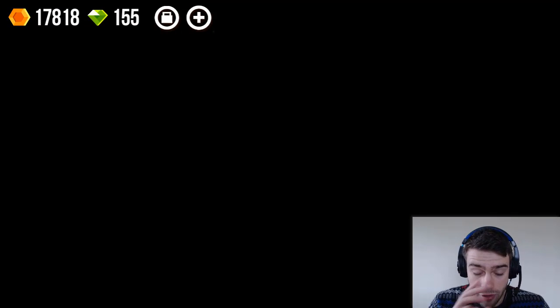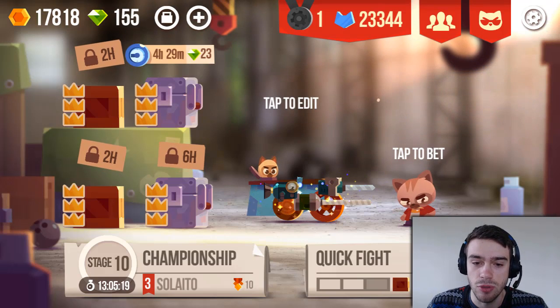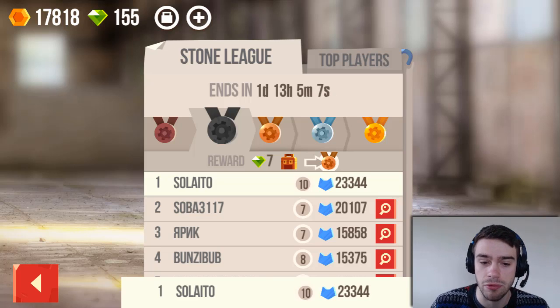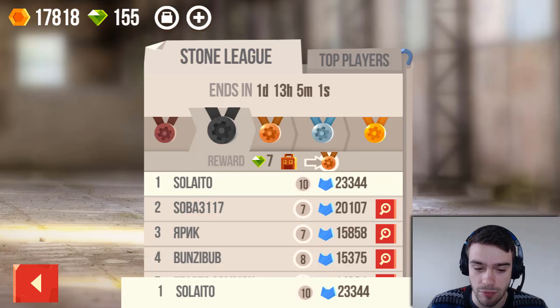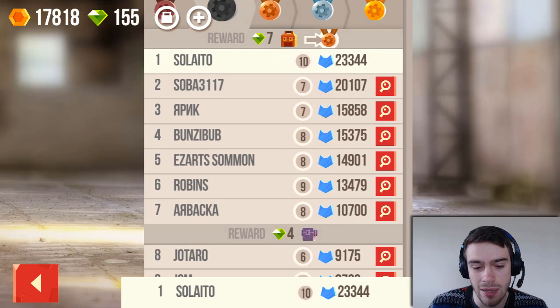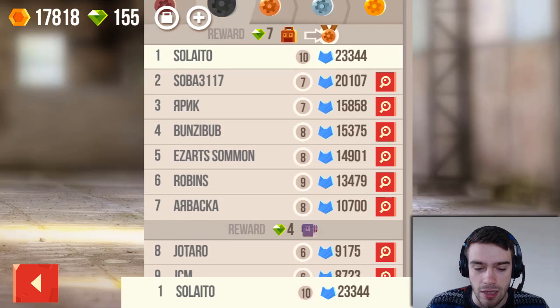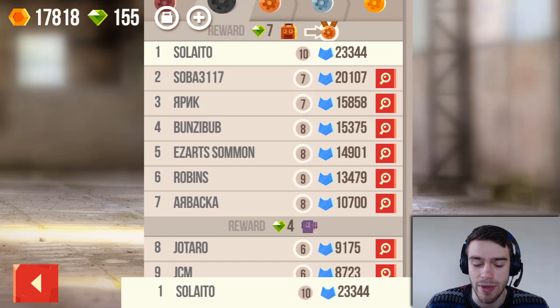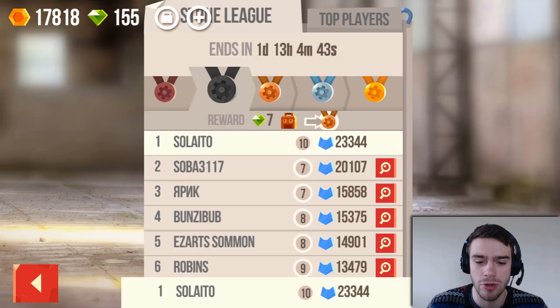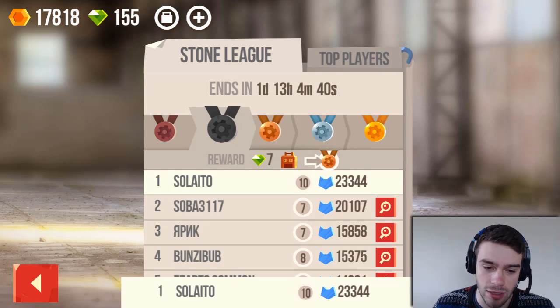If you lose you obviously lose those blue medals. As you can see, these blue medals are used in the league system — I'm currently in stone league. Yesterday I was in the wooden league and I was able to get promoted to stone league today. Every round lasts 2 days, so in about a day and a half I will probably get promoted to bronze league. I'm currently sitting in first position with 23k medals, so I'm doing pretty well.